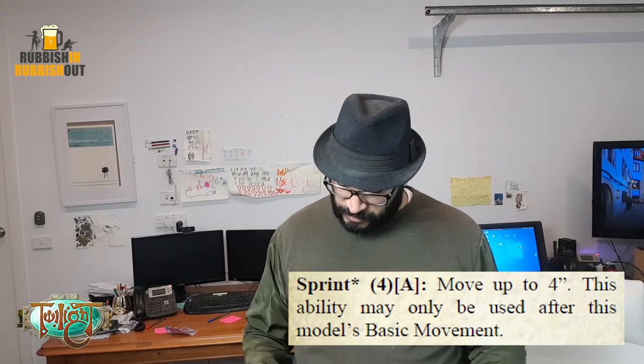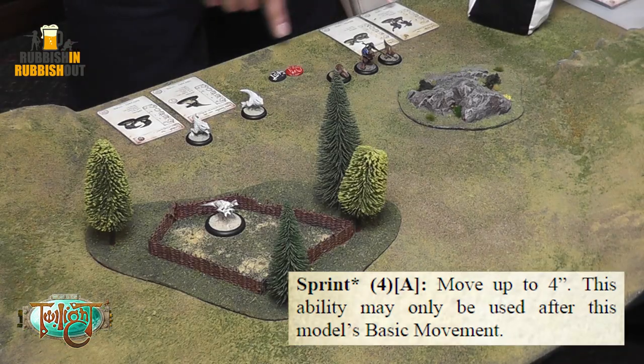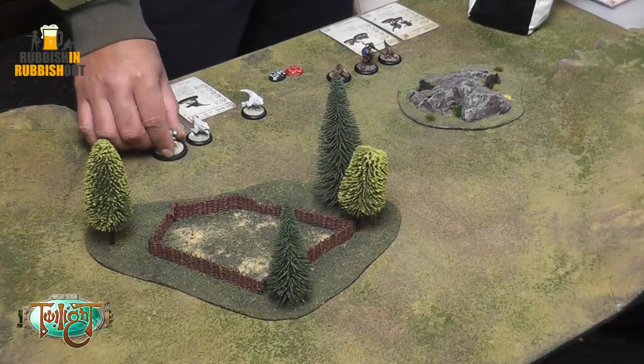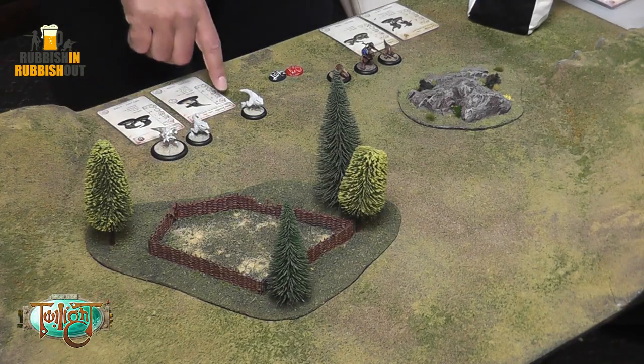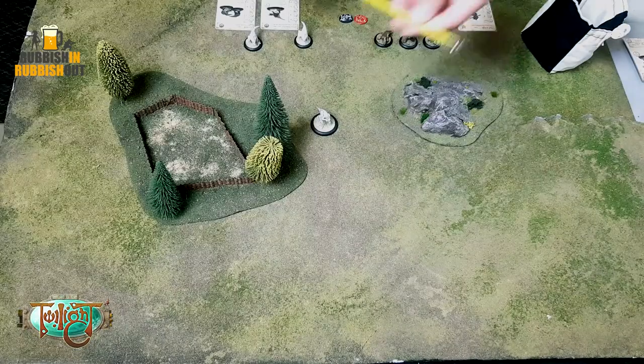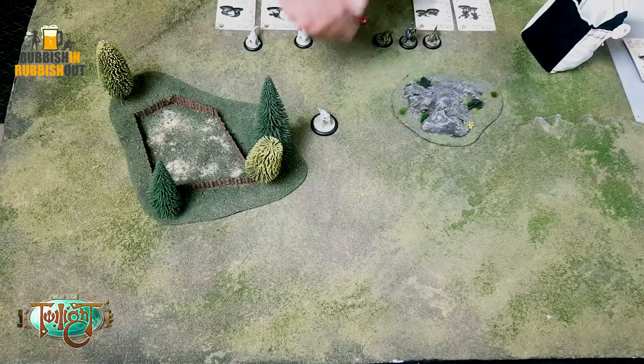There are some abilities in the game that allow you to do something extra during your activation — like Sprint. Some characters have the Sprint ability. Nobody on the table has it right now, but Sprint allows you to move an extra distance based on your Sprint stat. For example, if this character had Sprint 3, he could move his 8 inches and then declare Sprint to move an extra 3 inches. Many abilities do cost Stamina, which I'll talk about later.